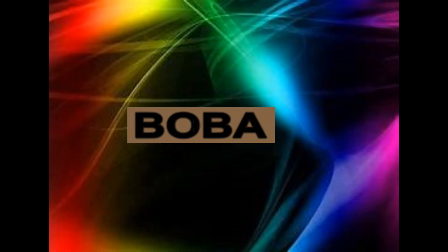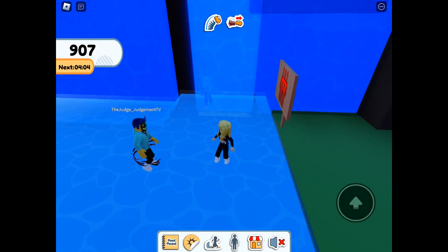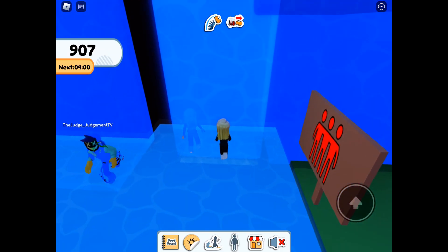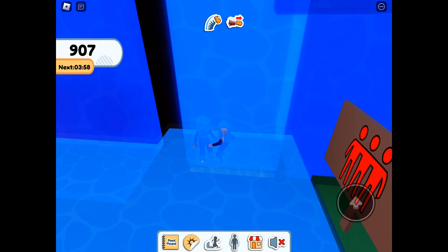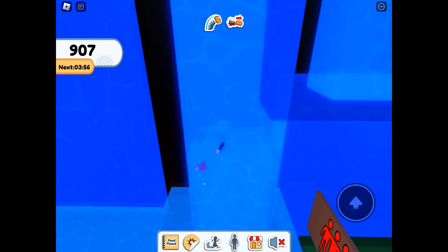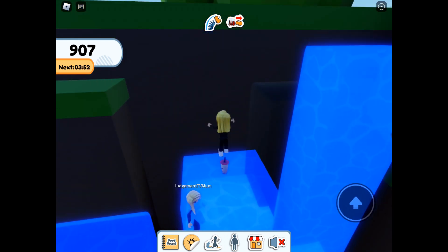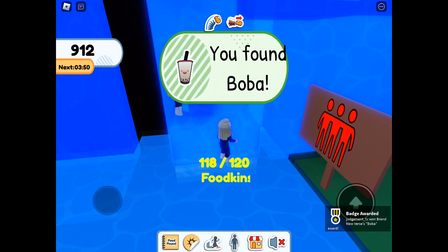Then we've got Boba — looks like a cup of soda to me with a heart face on it. You need three players to help you out with this one. When all three of you stand on the rectangle, the water will rise and you can get Boba.